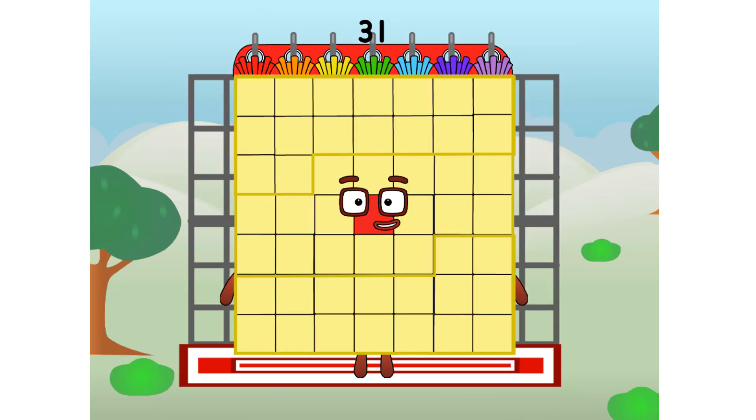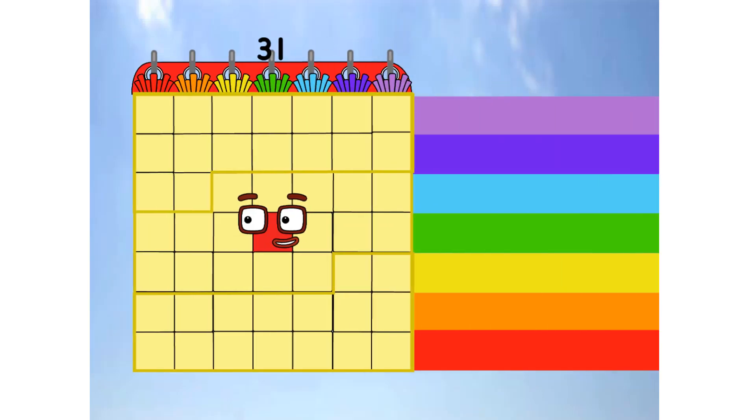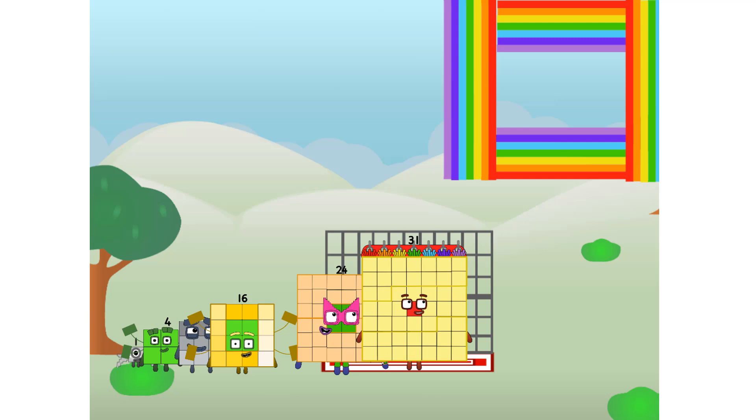31 commencing rainbow test flight. All systems checking out, 7 by 7. Wish me luck. Whoa, whoa, whoa! Yowzer. Didn't get that high, but I did just invent the square rainbow. Guess you've got to give it a go to get lucky.